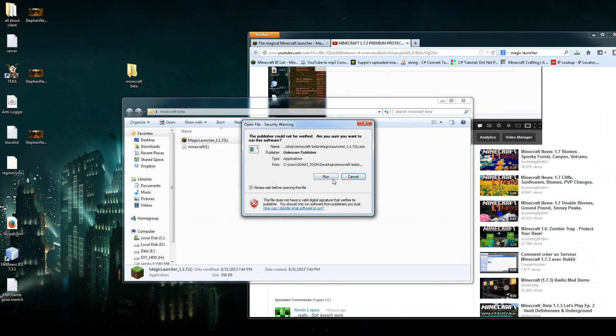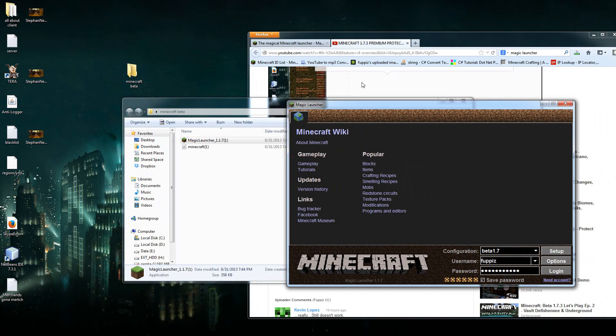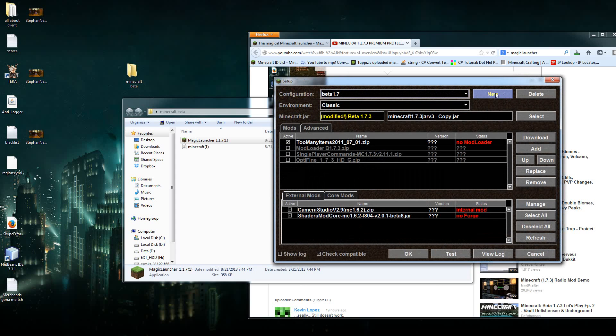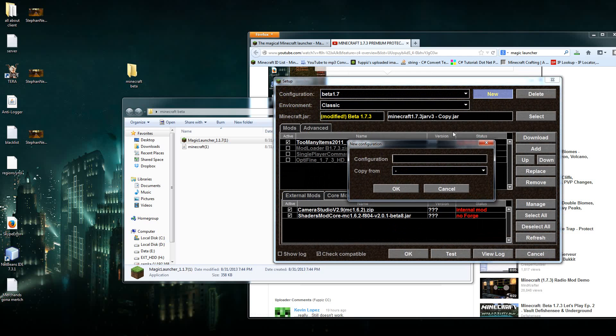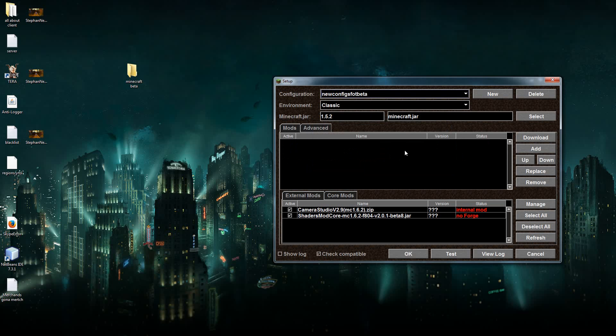And now here comes the magic part: you run your Magic Launcher. This has no viruses, no nothing — it's just a launcher, a human launcher. You put your username, your password, you hit Setup, then you hit New over here. You should have a window pop up — you hit 'New configs for beta' and hit OK. Then you hit the Select button that is right here in front of minecraft.jar.